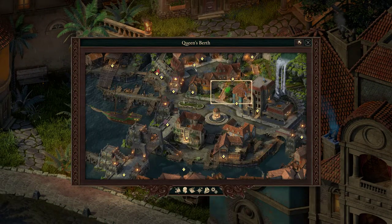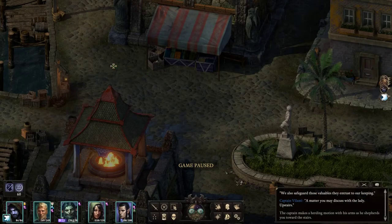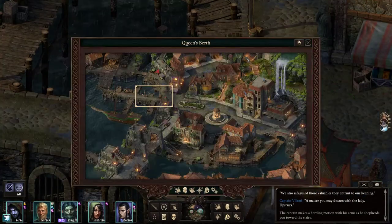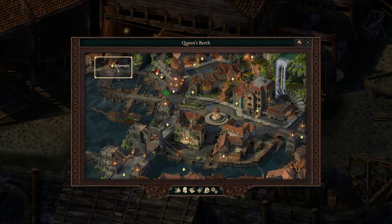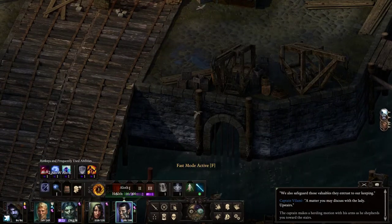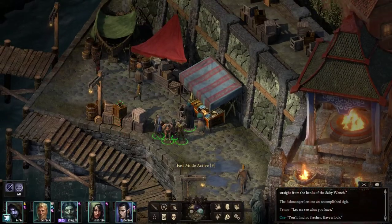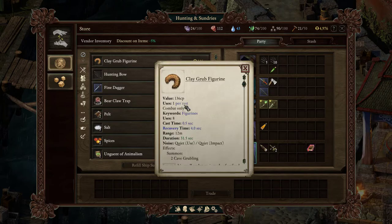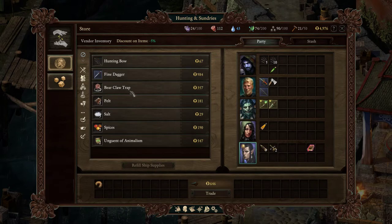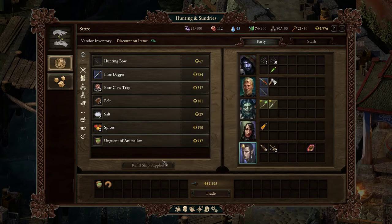We need to get out of here, but there's still two places I need to see — Osa's Famous Fish, Hunting and Sundries. I came from this way so I didn't go up there — there's actually another place up here too, the shipwright. Osa — show me your fish please. Nothing I want, just food. Clay Grub Figurine — one per rest, I can summon two Cave Grublings. Yes, we will take that. Unguent of Animalism — plus two Athletics, plus two Survival. We'll actually take one of those, just in case we need it for a skill check.